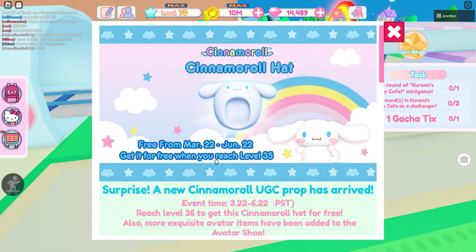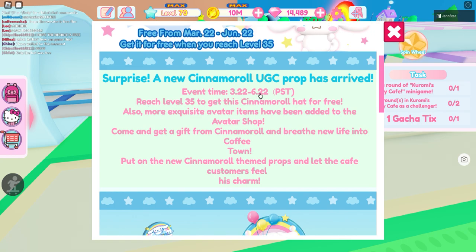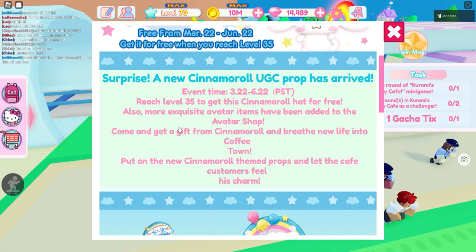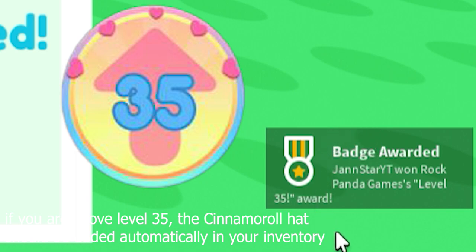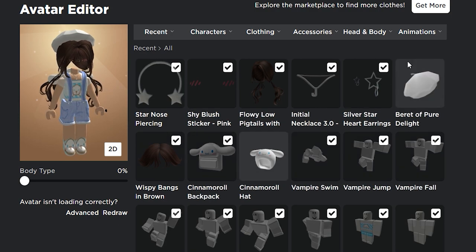First is the Cinemarill Hat. You can get this item for free from March 22 till June 22. All you gotta do is reach level 35, and there are more exquisite avatar items that have been added to the avatar shop. Once you reach level 35, you will get a badge and the free Cinemarill Hat should be in your Roblox inventory.